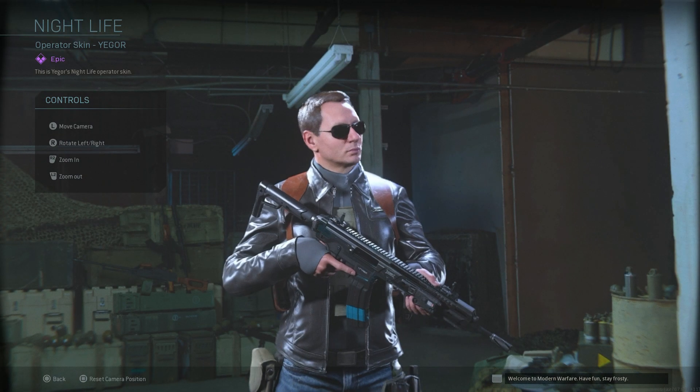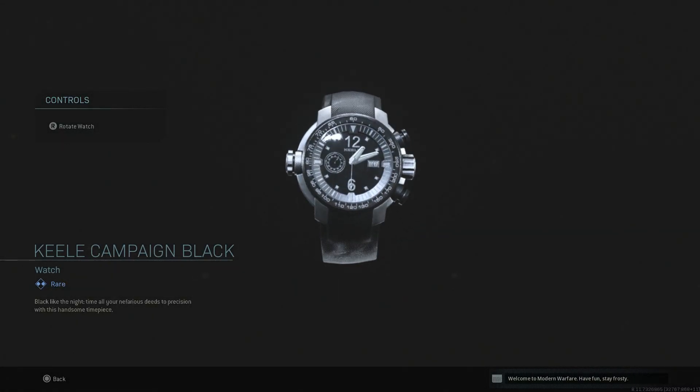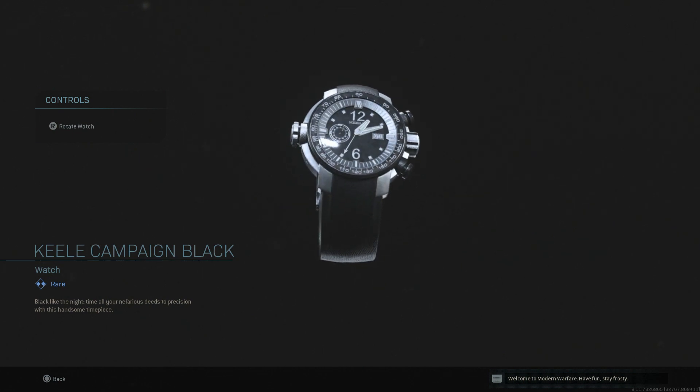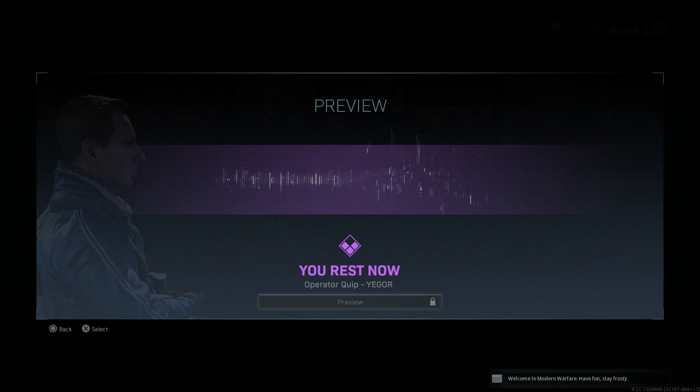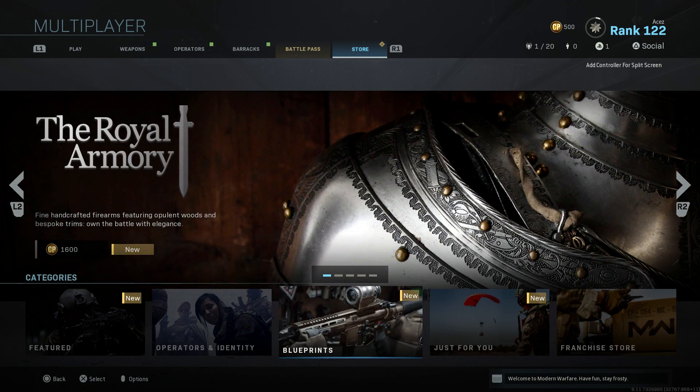We have Nightlife. We're not going to spend a ton of time on this, but probably the best part is the watch — it looks really sick, black and white with a green accent. It looks cool. But there are no blueprints, no finishing move. It's a really poor bundle. I haven't shown any love to this one at all. No blueprints, 1400 CP — way too high of a price.